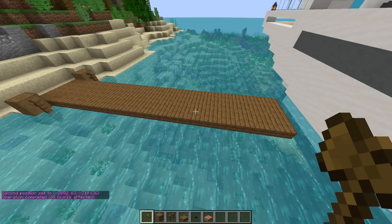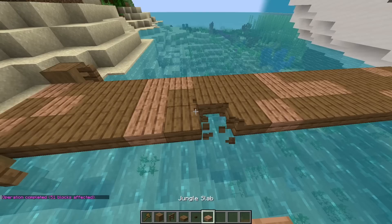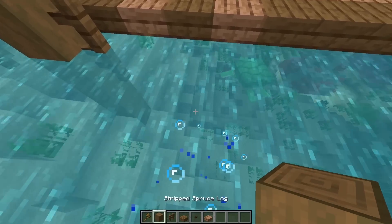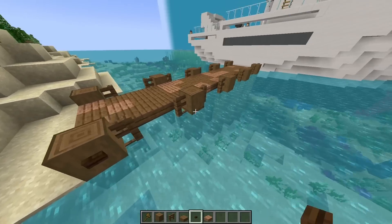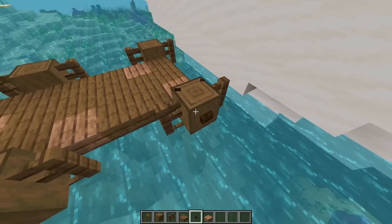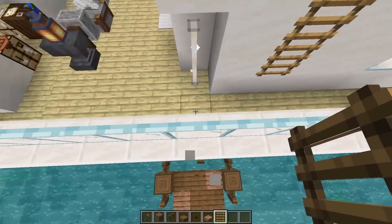Slash slash set spruce slab. There we go. Perfect. And we can make it even nicer with this command. Now we've added a little bit more texture to the dock. And of course, we'll need to build up these wood pillars just like this. Almost done. And perfect. Then we'll go ahead and add all these buttons on the side of this wood just like this. And there we go. And then we'll go ahead and add a ladder to the side of that boat just so that you can get up and down. Perfect.